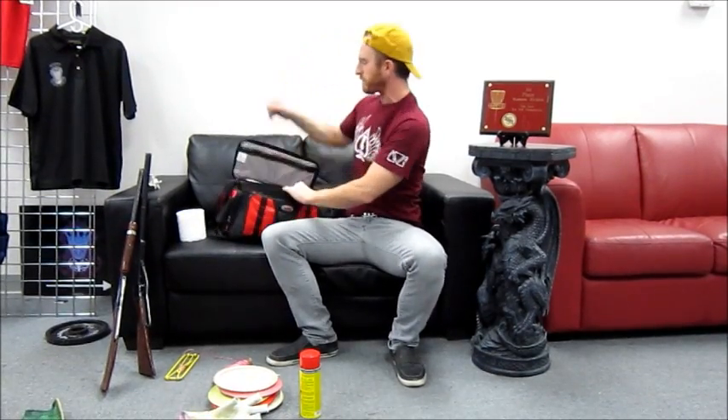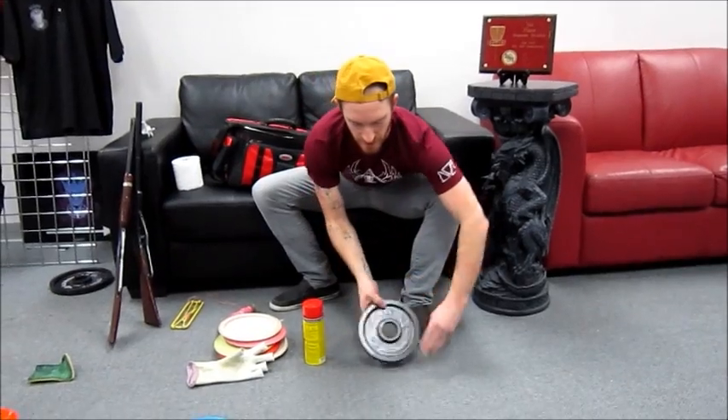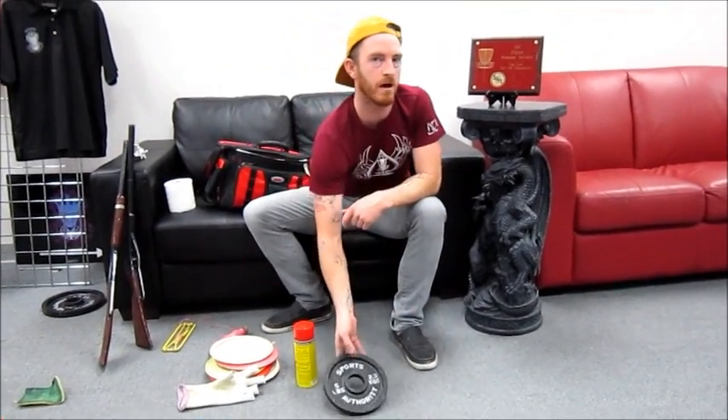I also recommend this — bag weight training. Carry a weight in your bag on those hot summer days. If you're carrying a weight and keeping up with the pack, imagine if you took it out — you'd be way faster. So if you ever need a turbo boost of energy walking to your disc, get some weight in your bag and then take it out. You can beat everybody there and tee off first — ready golf, right? This one's about five pounds, feels like four though.